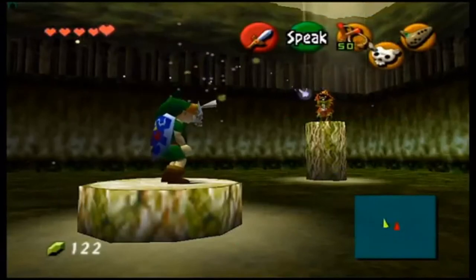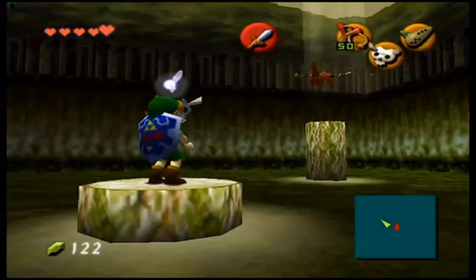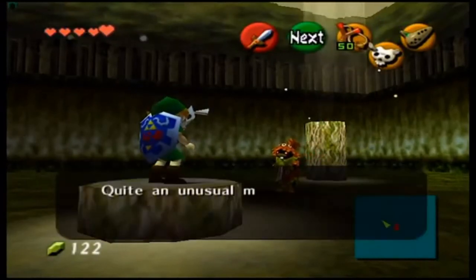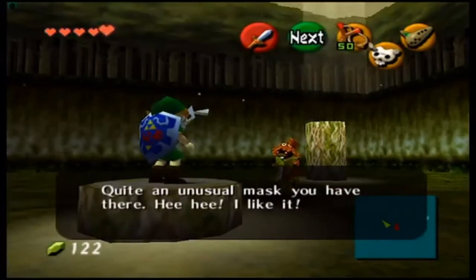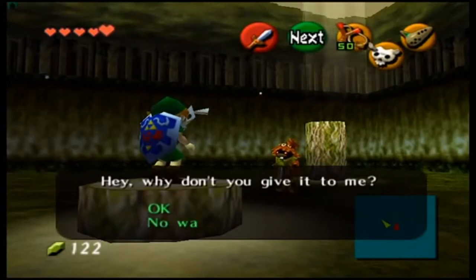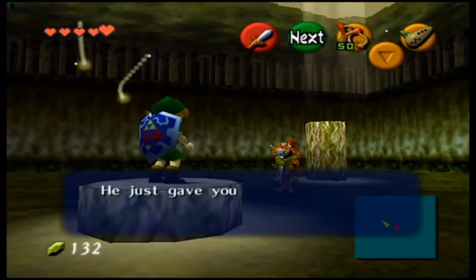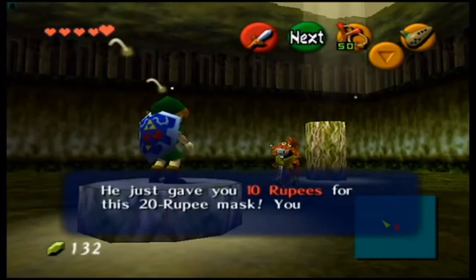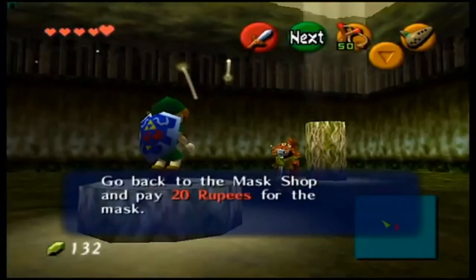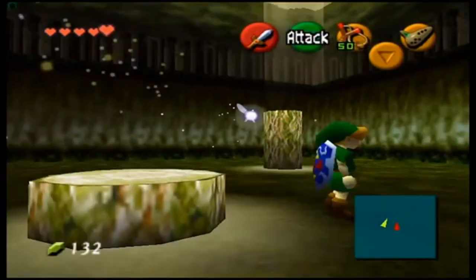Put on the mask and speak to the Skull Kid — he says: 'Hey, it's don't-be, the grave keeper! Oh it's just a mask. I get a different kind of fright from that mask than I get from Dampe. Why don't you give it to me? I'm gonna wear this all the time!' He gives you 10 rupees for a 20-rupee mask, so you lost some money on it, but it's not a big deal.